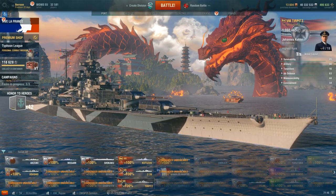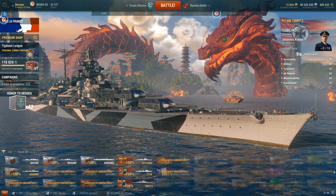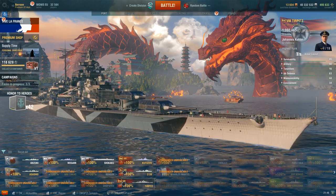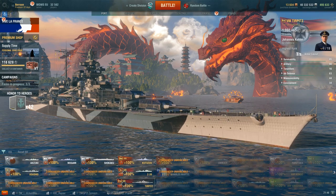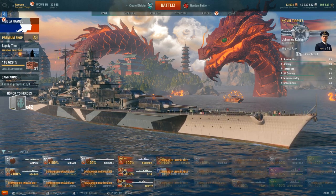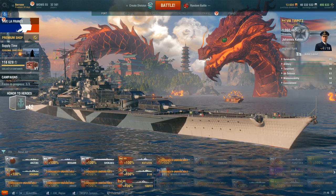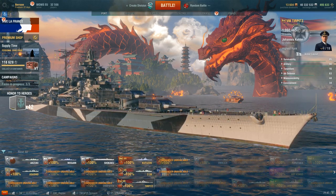Hello and welcome. Today I would like to show you one way how to citadel German battleships. It is somewhat inconsistent because you need to hit a very specific spot and it's not always the easiest thing to do. But I wanted to show that this does work, so you wouldn't be surprised if you either get citadeled as a German battleship in this situation or you end up getting a citadel on an enemy German battleship — hopefully not a friendly one.